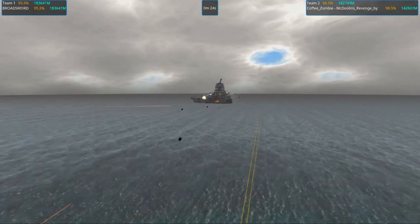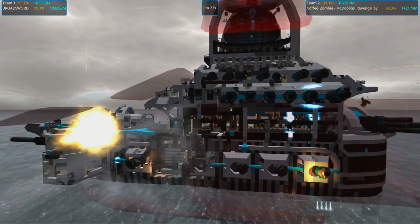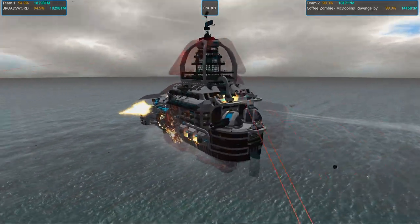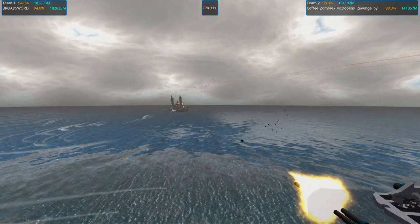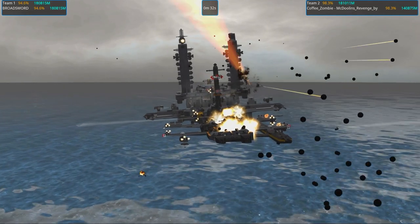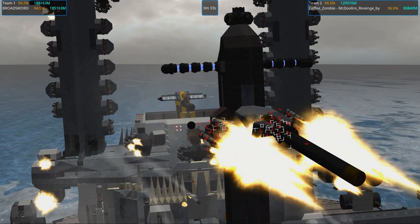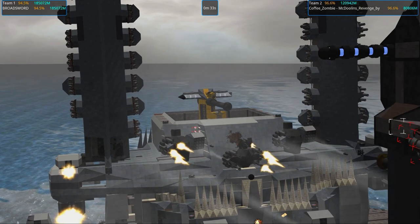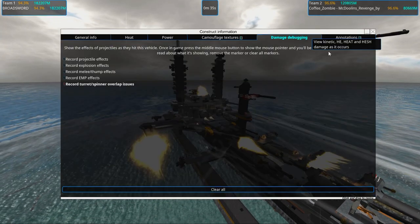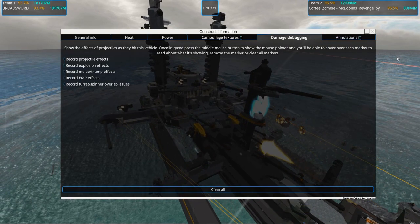The broadsword is at ninety-five percent. Come on CRAMs, fire! Did I enable some weird option? Why do I see these boxes here? Don't tell me I have some kind of damage debugging on. I'll clear all — thank you. I think that gained us a few FPS back.